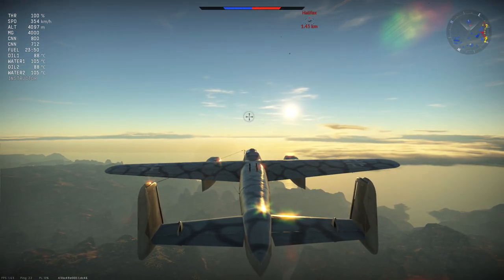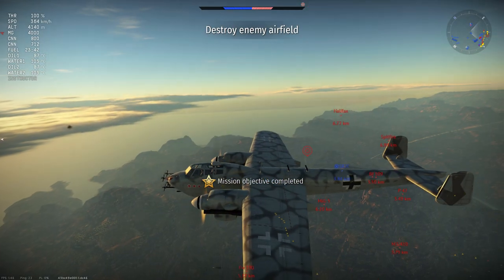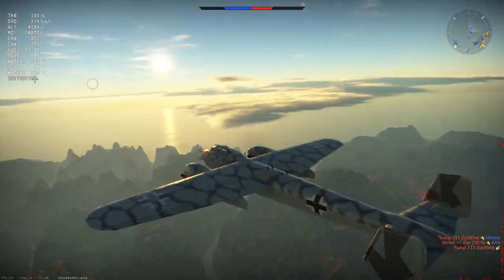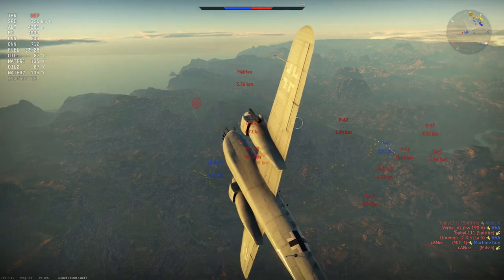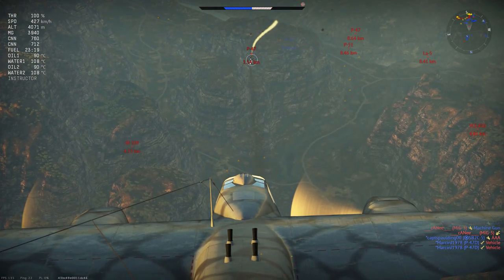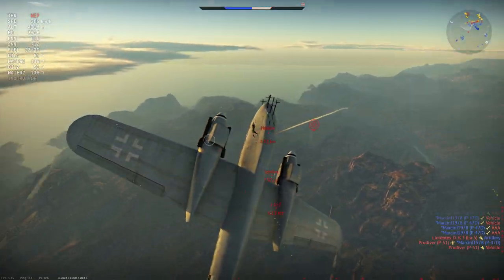Over a short distance in a dive, the energy retention of this plane is actually phenomenal. When you drop approximately 1,500 meters altitude in a 70-degree or higher dive and then loop back up as part of the zoom in a boom-and-zoom attack, you'll be able to regain all the altitude you sacrificed. We're going to do a seminal boom-and-zoom pass on the P-47 Thunderbolt here, going for the head-on but diving down — showing the energy retention in a very gradual dive, ripping apart and setting their engine on fire.